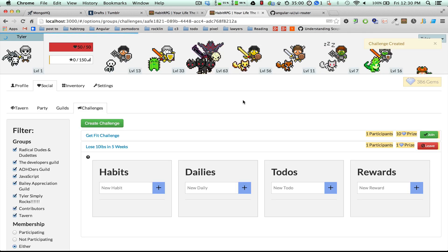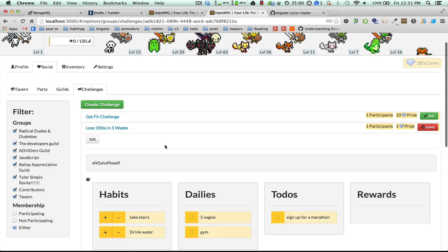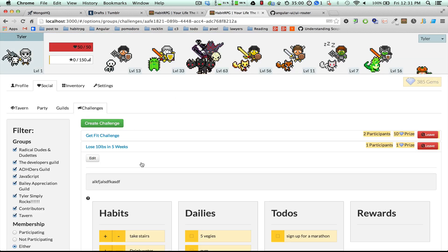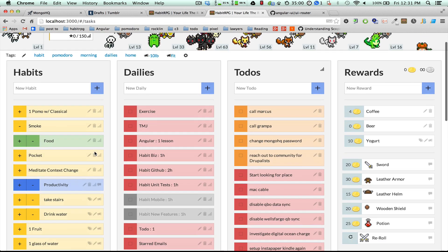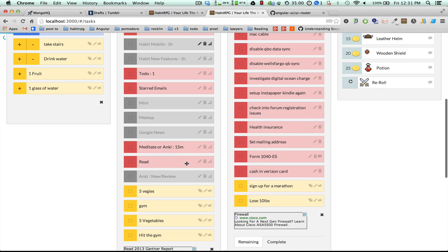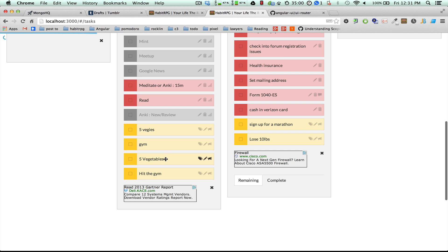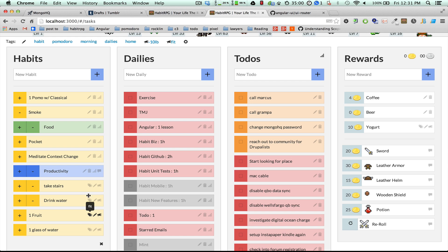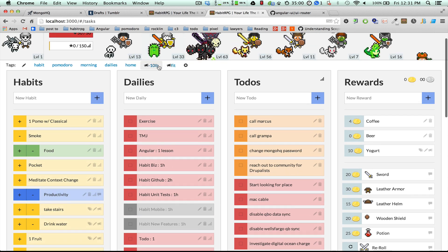We'll do that for this other one — the get fit challenge. Now we go to my character. You can see there are a couple of new tasks on my list. You can tell they're part of a challenge because they have this challenge bullhorn icon. The tag shows you which challenge it's part of, and up here in the tags you can filter by what's in your challenges.